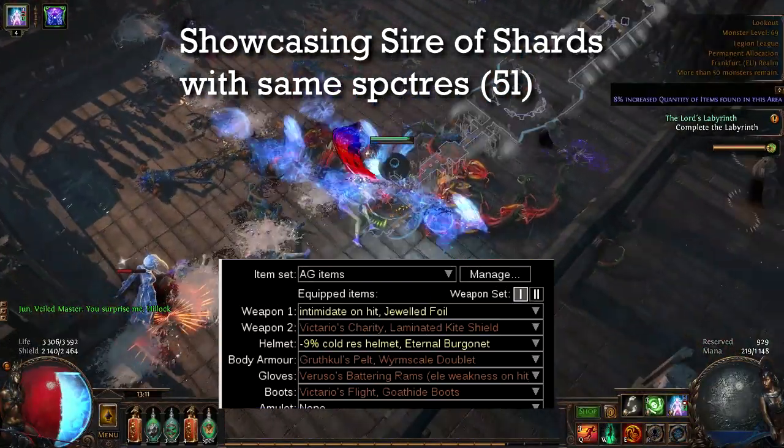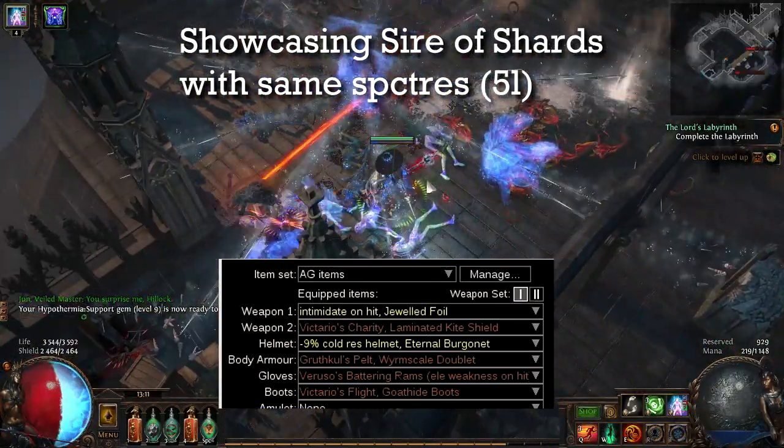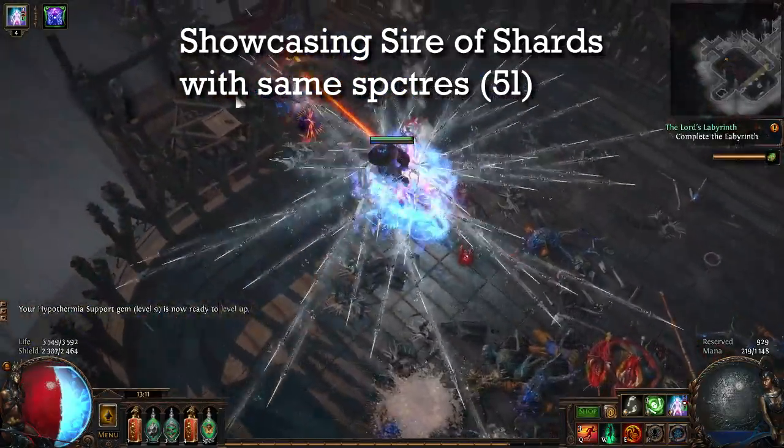I'll include a POB import code so you can check all the items. For the Animate Guardian's items: I gave it a Güthár's Charity shield to generate frenzy charges, an Intimidate on hit foil, a minus nine cold res helmet, Gruthkul's Pelt belt for more life and regen, Victario's Flight boots to give movement speed to me and my other minions, and Elemental Weakness on hit gloves — I used Russos's Battering Rams for the attack speed.